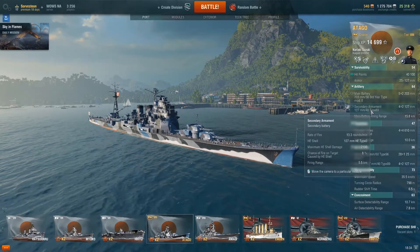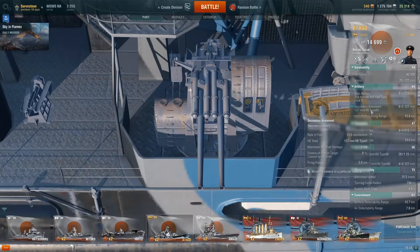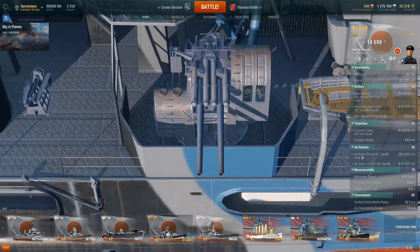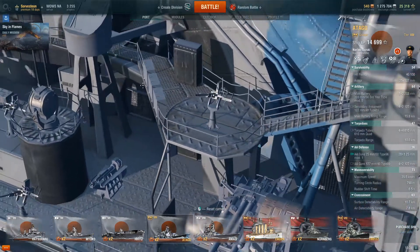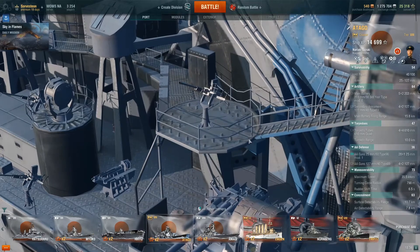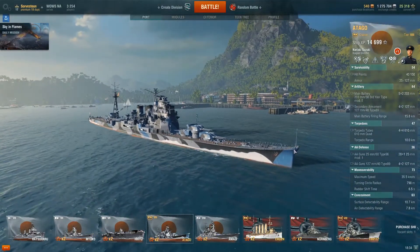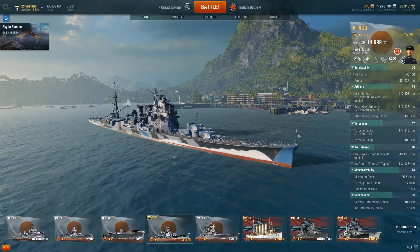Her secondary armament is really lacking — she doesn't have very much in the way of secondaries, and her secondary armament is also part of her AA defense. She also gets 25mm guns — 28 of them — but her AA defense is really not that great. As with most Japanese cruisers, they just don't specialize in AA defense.